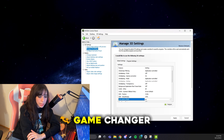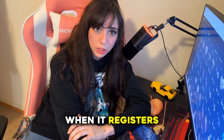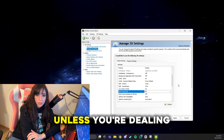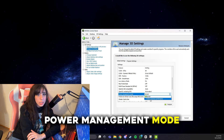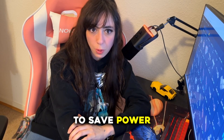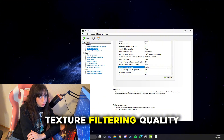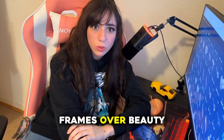Low Latency Mode — turn it on. This is a game changer. It reduces the queue between when you press a button and when it registers on screen, and it's especially helpful if you're playing on a high refresh rate monitor. Max Frame Rate — turn this off; you want your frame rate uncapped unless you're dealing with overheating or screen tearing. Power Management Mode — set to Prefer Maximum Performance; this prevents your GPU from underclocking or throttling to save power. Shader Cache Size — leave it on driver default, only change this if you're experiencing a specific stuttering issue. Texture Filtering Quality — set this to High Performance; it literally tells your GPU to prioritize frames over beauty, perfect for CS2.